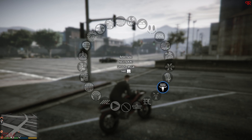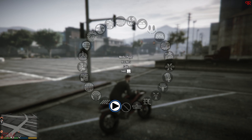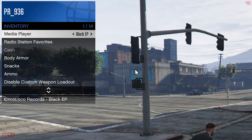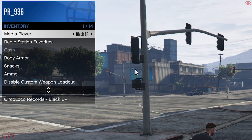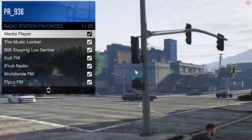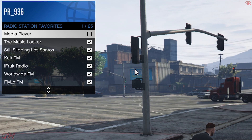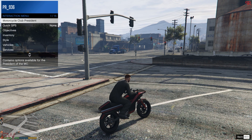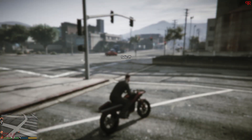If you were tired of scrolling through multiple radio stations earlier, now you can edit the radio wheel and choose only the ones you want — like favorite radio stations — or you can remove all of them and have the radio off. You can access this in the inventory of the interaction menu and change it however you like. There's also the option to change the media player too.